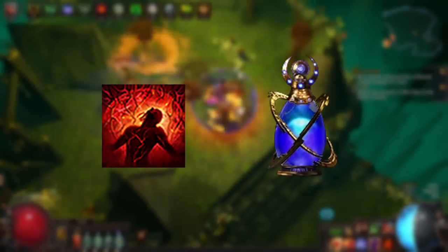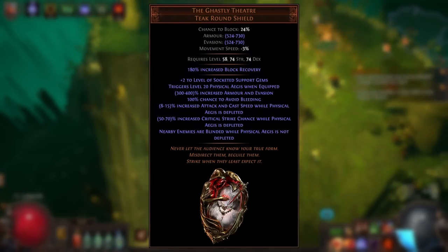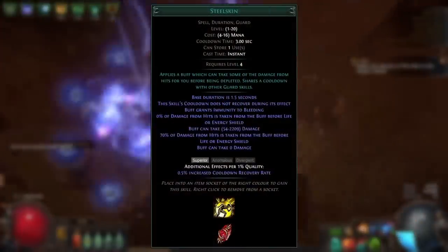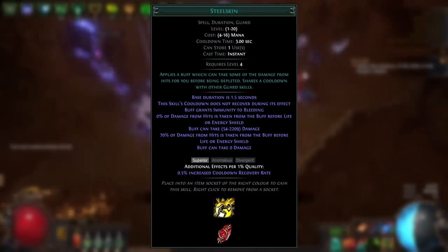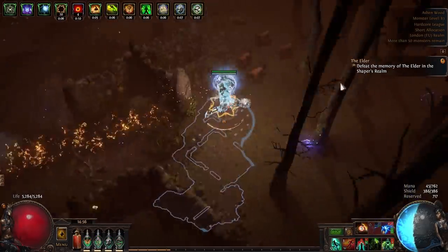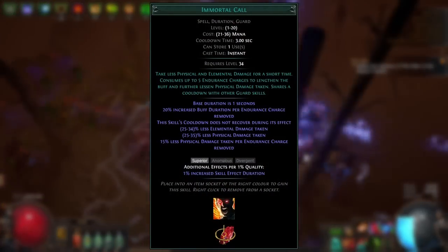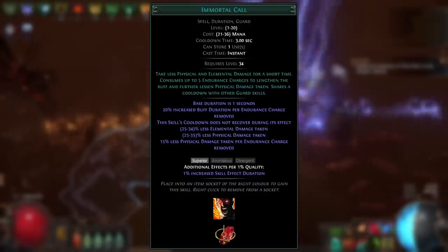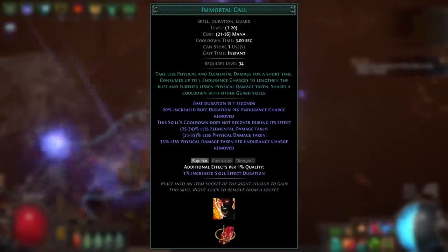Importantly, the buff provided by Petrified Blood and the effect of the Progenesis flask will not be included, as this is not prevented damage. This is also the case for aegis skills such as the physical aegis skill granted by the Ghastly Theatre unique shield, and guard skills which absorb damage like Steelskin. These abilities do not prevent damage but instead absorb a portion of the damage before it would impact a resource such as life, so they won't count towards prevented damage for Divine Shield. The exception for guard skills is Immortal Call, as this guard skill provides a less damage taken modifier instead of absorbing damage, and this modifier will contribute towards the prevented physical damage for the purpose of Divine Shield's regeneration.